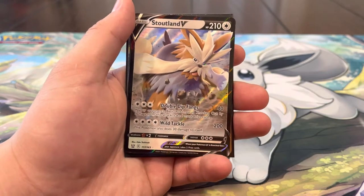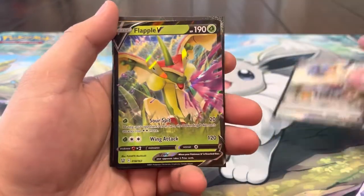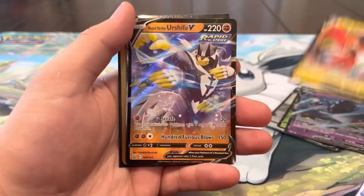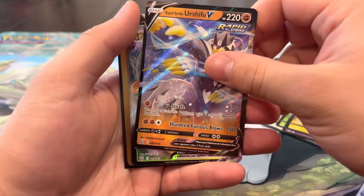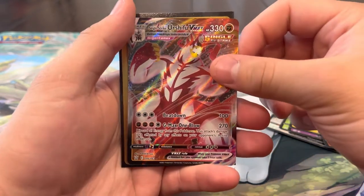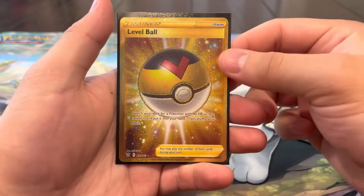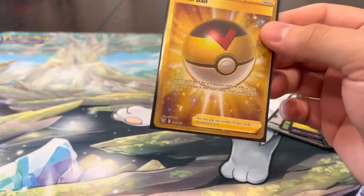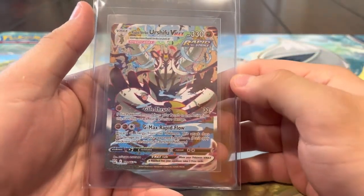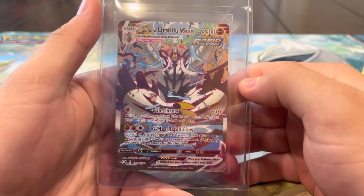Recap of the video: including holos, we had a total of 16 hits, with 10 ultra rares. The Stoutland V, Flapple V, Necrozma V, Tapu Koko V, and Rapid Strike Urshifu V - five Vs total. Then the Flapple VMAX, Victini VMAX, and Urshifu VMAX - three VMaxes, the most we've ever gotten from one single box. We also pulled the Gold Level Ball, which we didn't already have, and the Alt Art Rapid Strike Urshifu VMAX - the best hit of the box. This is definitely one of our best boxes of all time, especially from Battle Styles. If you enjoyed the video, please like, subscribe, and comment - see you in the next one!